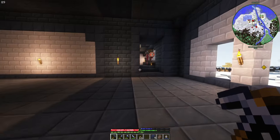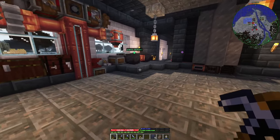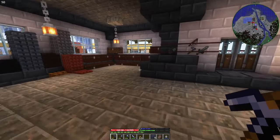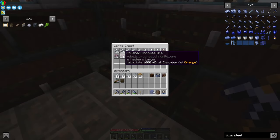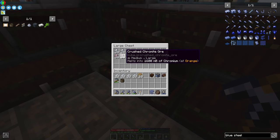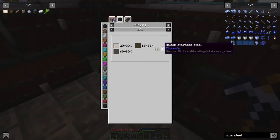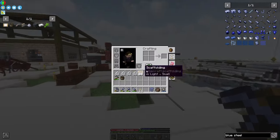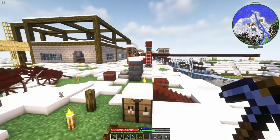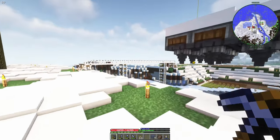One thing first — I made a small adjustment to the pack. We didn't have any way to process chromium before in the modpack, so I added it at the same vein as others. It's smelted and used to make stainless steel, which is needed for a lot of things. As you can see in our inventory, we're going to finally make something quite useful.